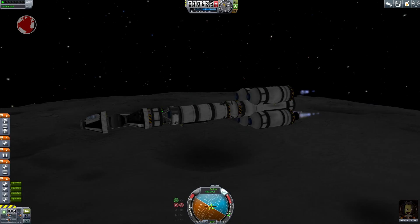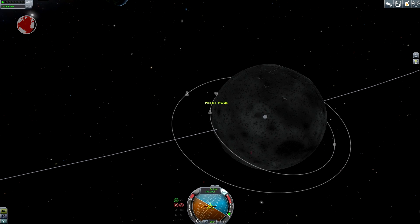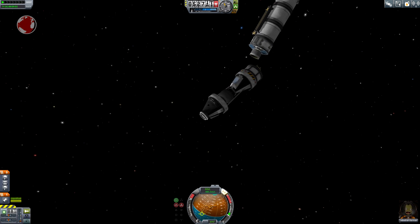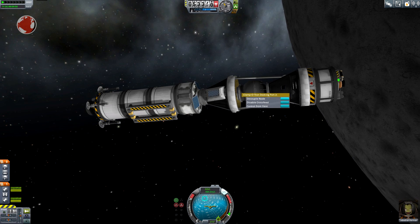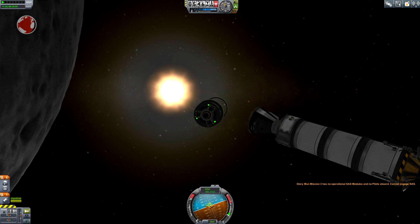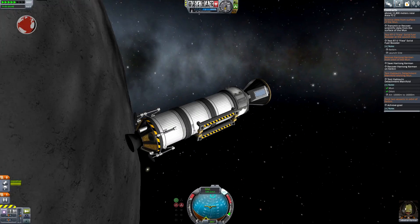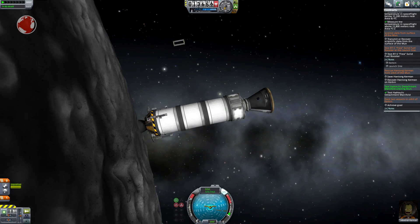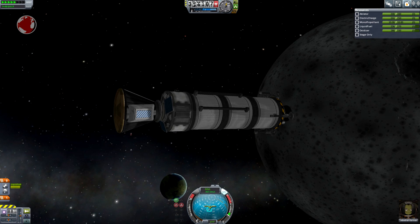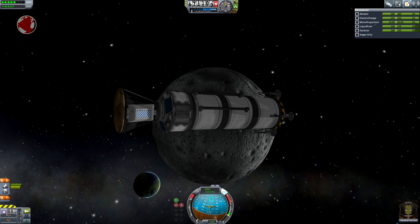Now circularize. And we're in orbit. Now I switch the capsules around so my drone can do its work. But let's first bring Jeb to the MUN. I do have to perform a quite drastic inclination change from equatorial to a polar orbit. I raise my apoapsis to perform the burn more efficiently.